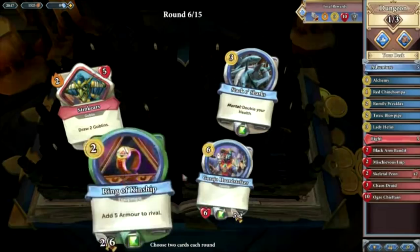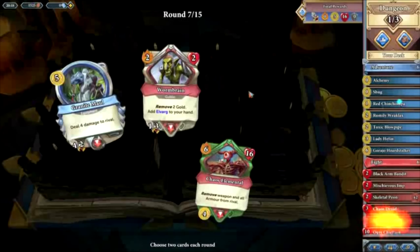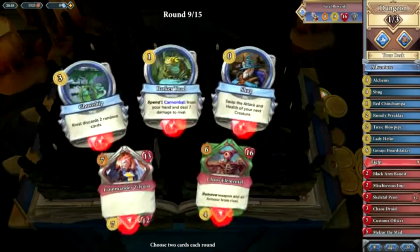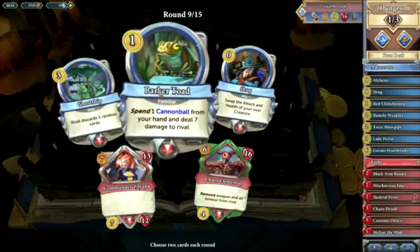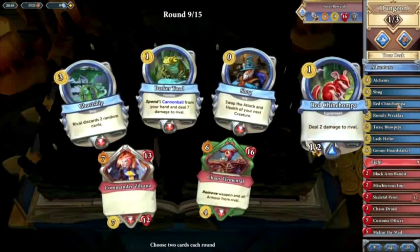We've got a lot of heal already with the Heffin and the Weaklax. Fire Surge is not great, so I think we go Imp and Toxic Blowpipe. Round five: Overchieftain is a very good card, so we'll shove that straight in. I think we go for the Garagio Horde Stalker — gives us another win condition at the end. We've got to a Ruby Round and we haven't got any Spellbooks, that's not good. Let's go for a Shug and a Melza.